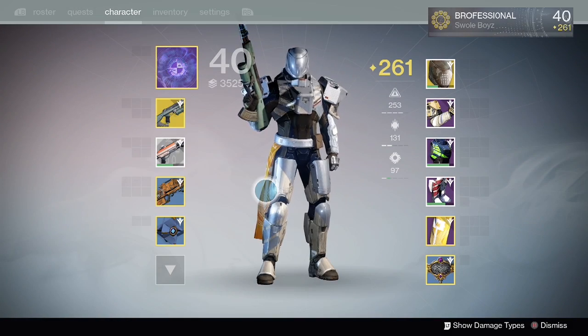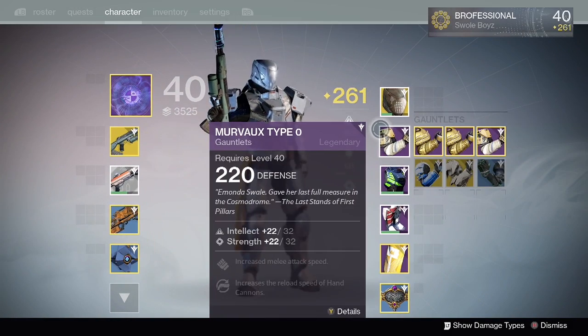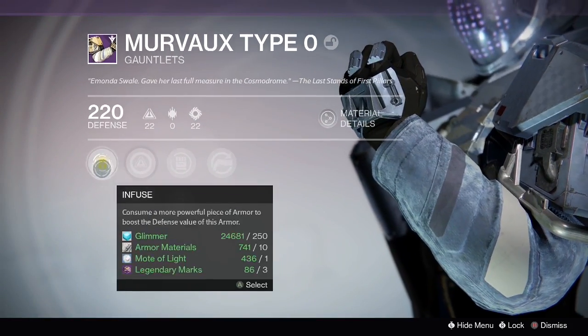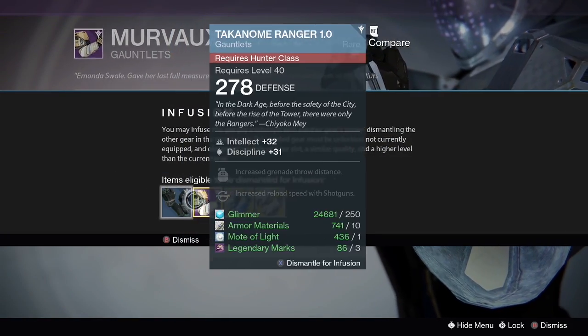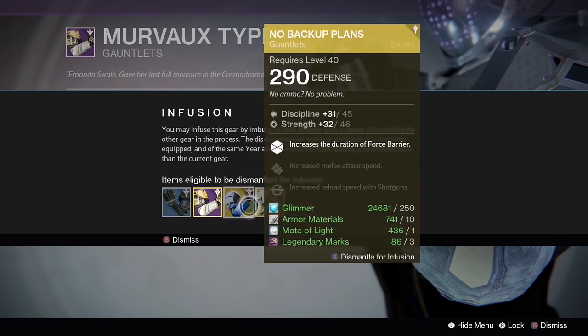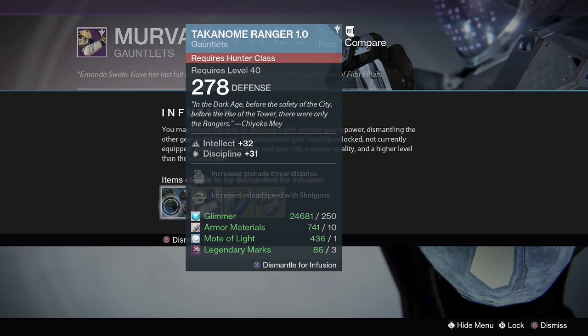Hey guys, what's going on? It's your Brofessional. Today we're going to be talking about how exactly infusion works, how much light you lose from infusing different levels of weapons together, and the math behind all of it. There's a multiplier that's applied to how much light your old weapon or armor will be upgraded to, and that's what we're going to go over.